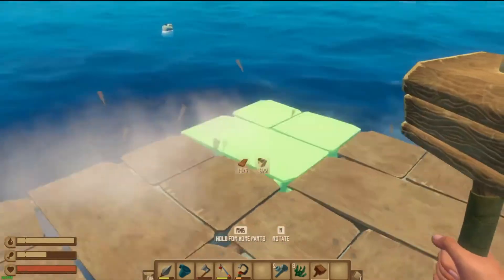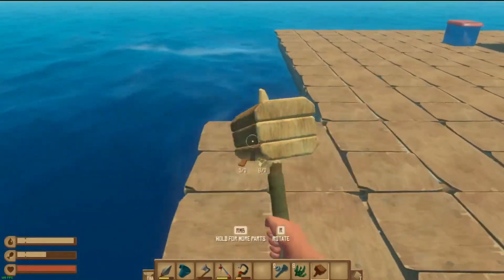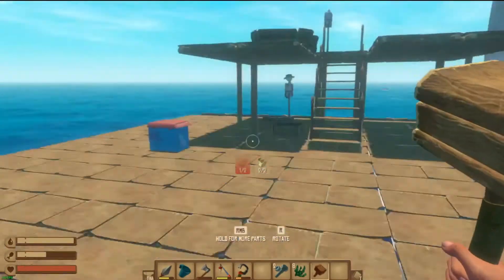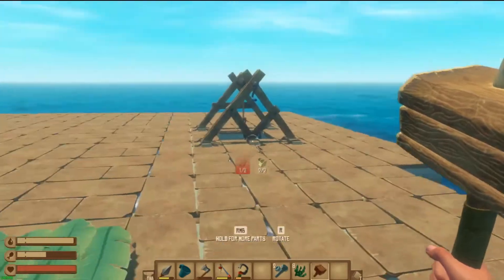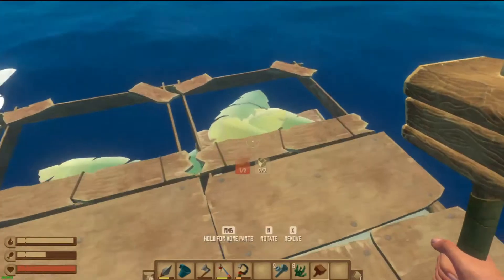El Sharko wants to give a nibble — at least then he won't actually break the anchor. Just thinking about it — this raft is getting huge.